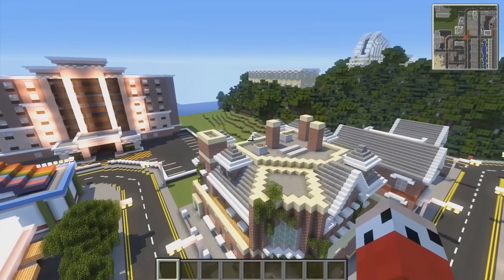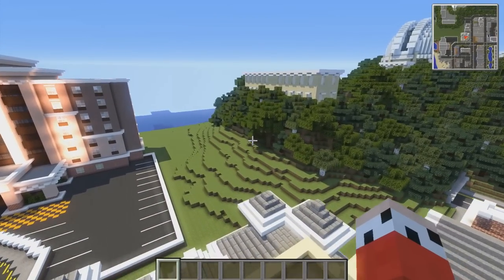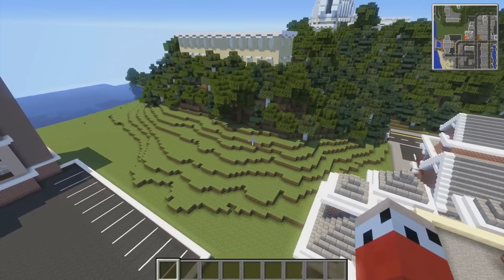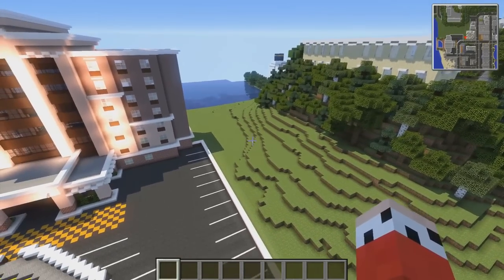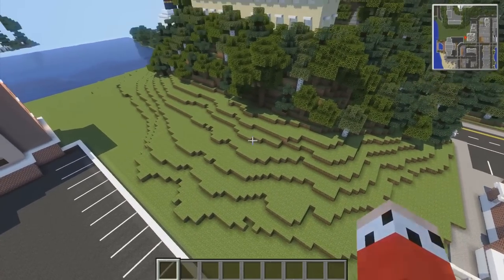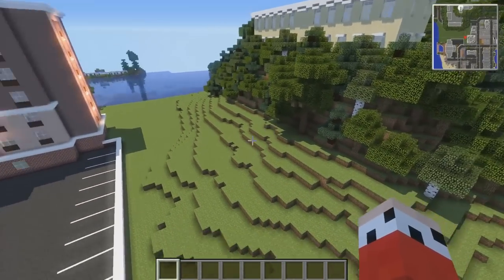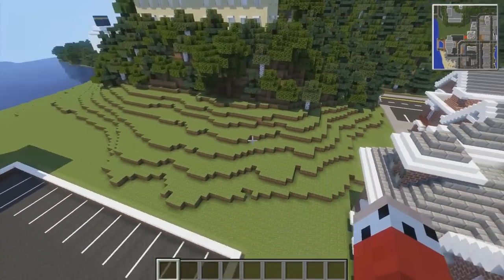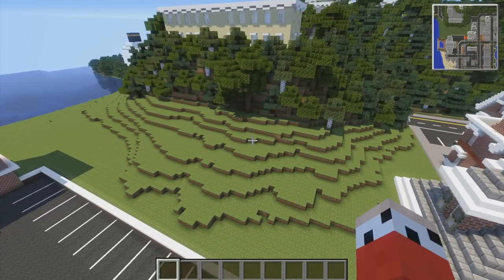Hey guys, you're watching this one and only. My name is AJ. Welcome back to the episode of Let's Build a City. You guys really want a bowling alley - it's not something that's really ever gone away. And this is about the only last green spot that we've got left. It's like a bit of a dodgy plot because it's on a bit of a hill. It's the only sort of plot that we've really got left that would be suitable-ish for a bowling alley.